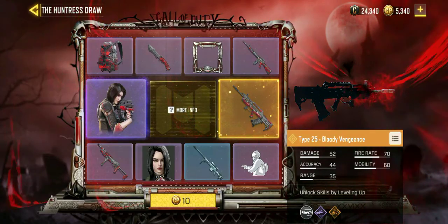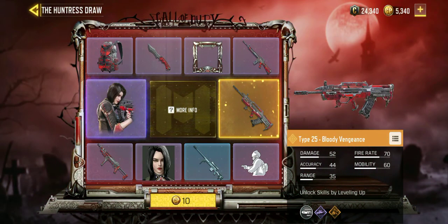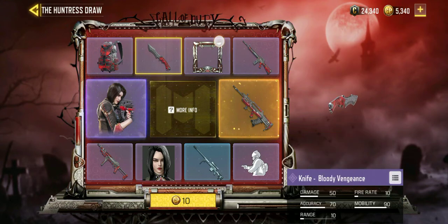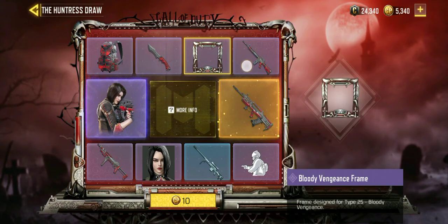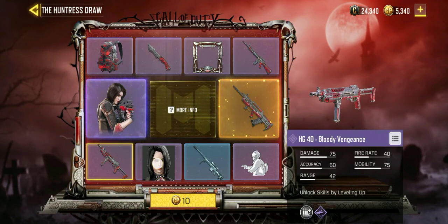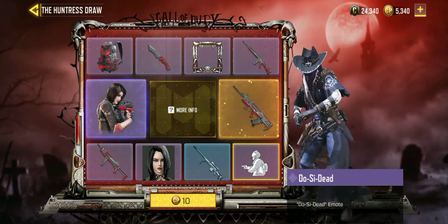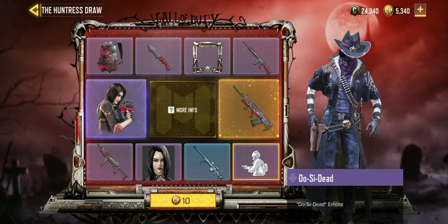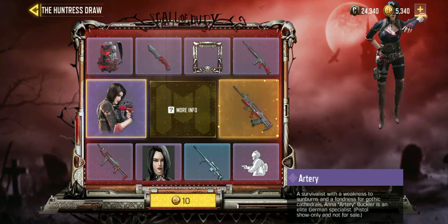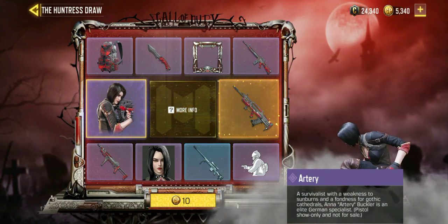So there's the Type 25 Bloody Vengeance. Here we have the backpack, the knife, the frame, the M16, then an HG40, and then an avatar. Then we have the DLQ33, then this emote — the emote looks really cool — and we have Artery, a new character. She looks really cool.